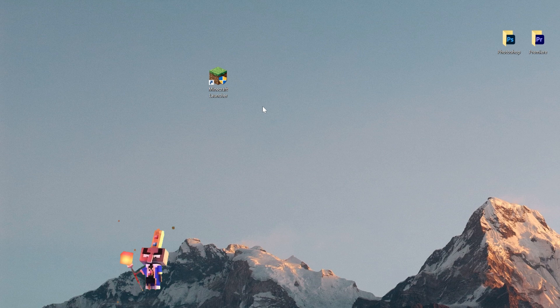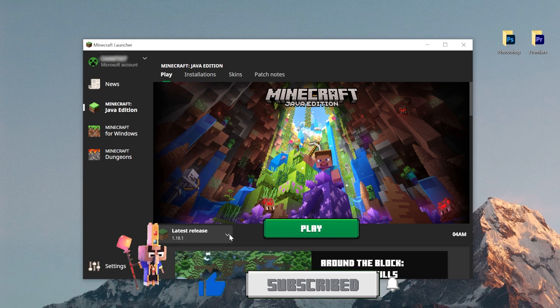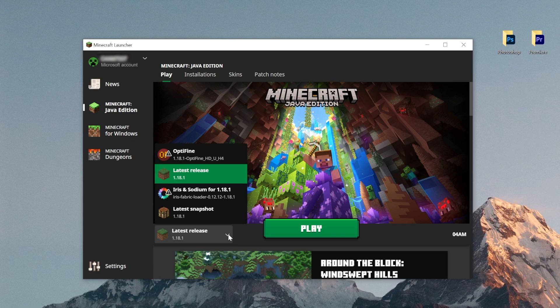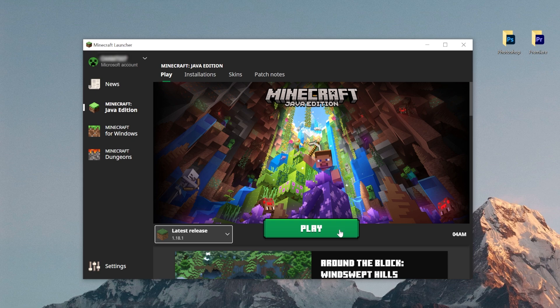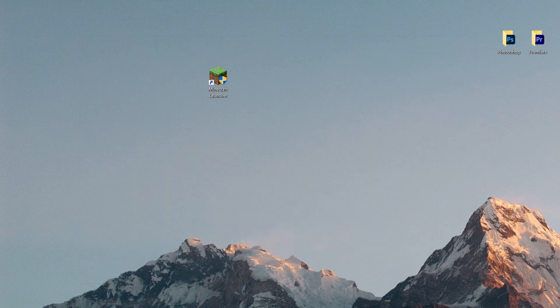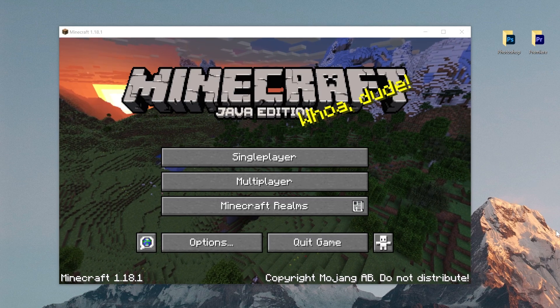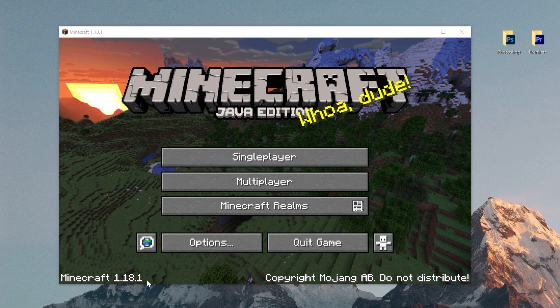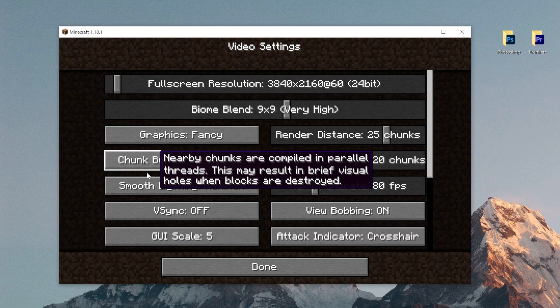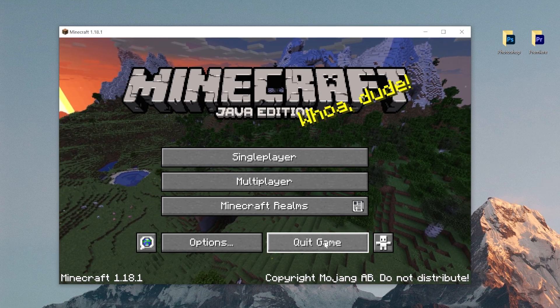The first thing we're going to do is launch Minecraft 1.18.1, the latest release, without any mods or plugins. Click on the drop-down menu, select latest release 1.18 with the green block, and press play. Once the game launches, go to Options > Video Settings — there are no shaders whatsoever right now. We can quit the game and install everything we need.